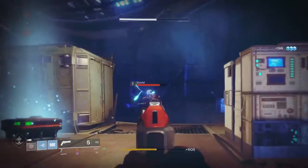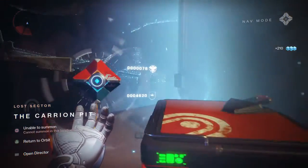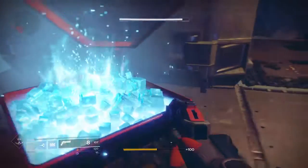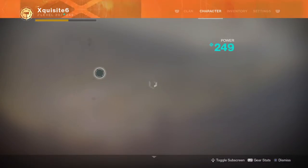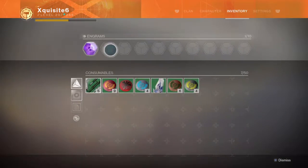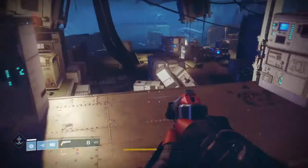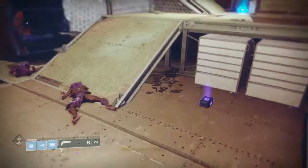Once you finish, you can get an emblem — a lost sector emblem. You can see in my inventory it says 'Lost Sector.' If you open it, it will give you a legendary engram. For me there's nothing extra because I already collected my loot, but it gave me a legendary engram and an emblem called the Lost Sector of Nessus.